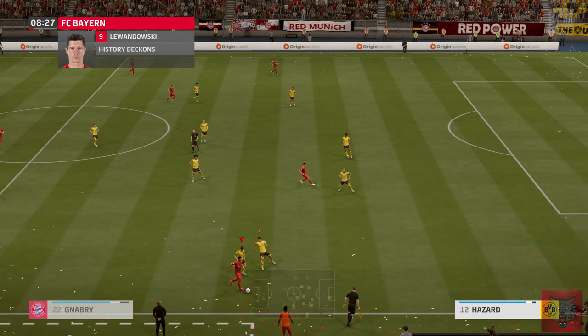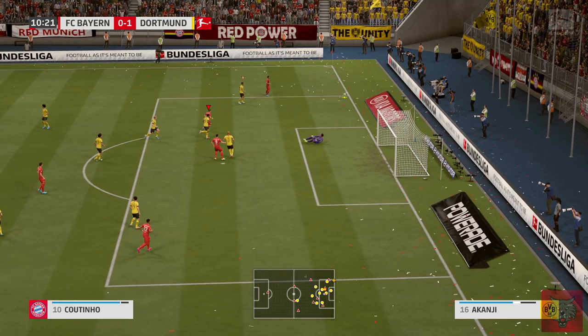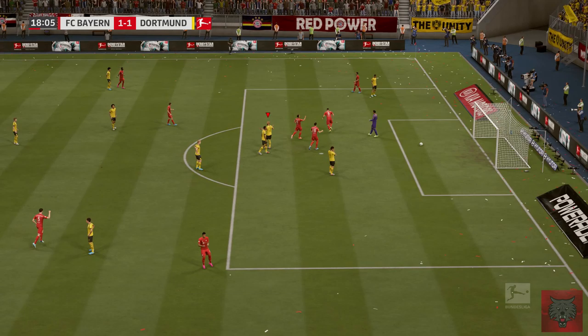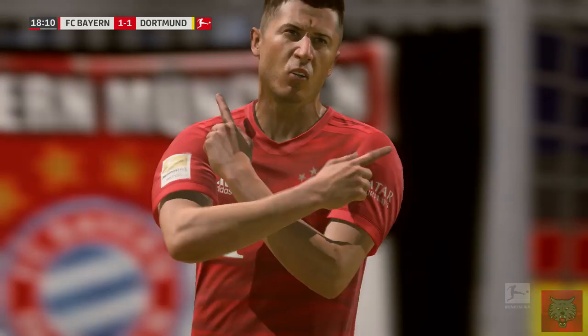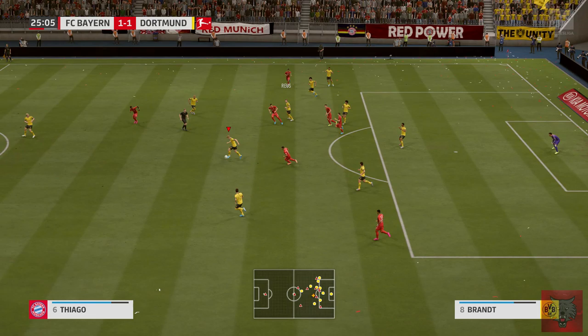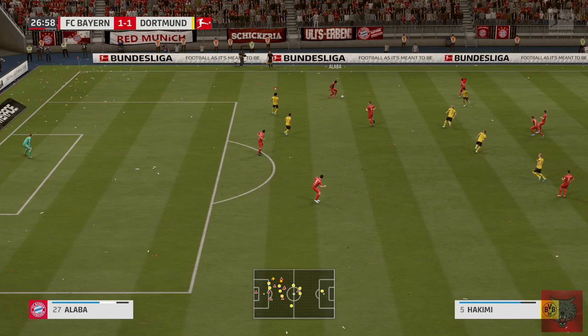Haaland scores his eighth goal of the campaign, starting things off right for Borussia Dortmund in the derby. Coutinho back to Pavard, Thiago Alcantara to Robert Lewandowski. Luka Modric, signing on a massive fee from Real Madrid, hits the post there, nearly putting Bayern Munich in front. Lewandowski commits his full body over the Dortmund defender to make it 1-1, scoring his 12th goal of the season in the 19th minute. Three points separate Dortmund and Bayern. The main objective of this series is to win the Bundesliga and as much silverware as we can.